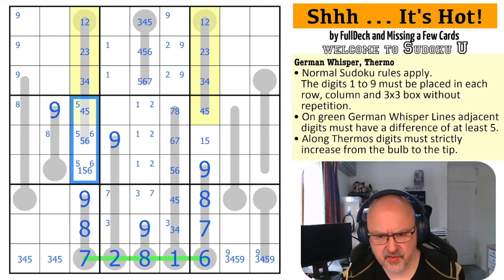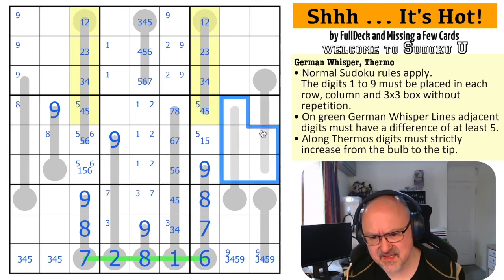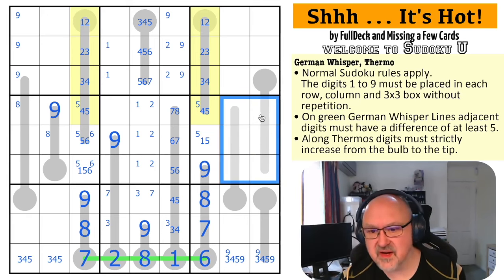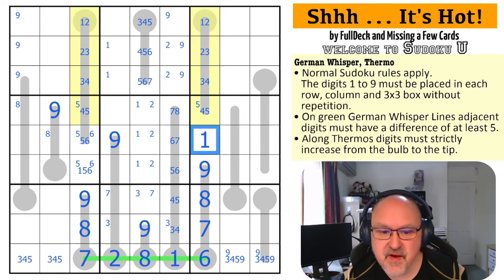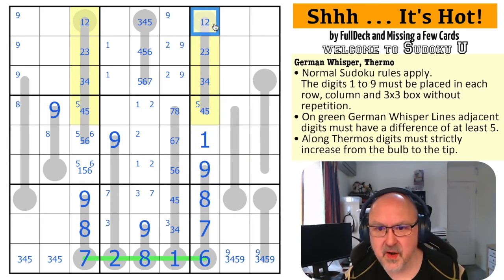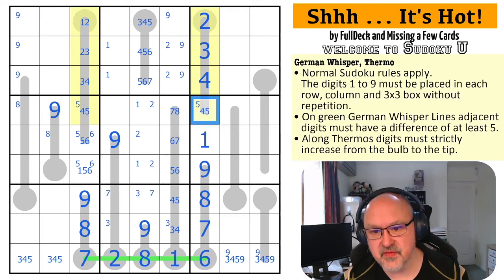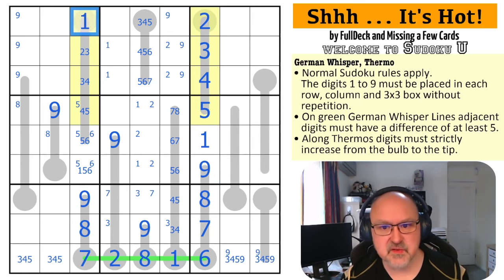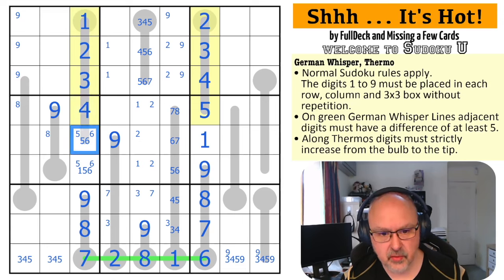Five is in one of those - fine. Five is in one of those - fine. So five isn't in any of those. Where is one in this box? It's not in any of those - that's been there from the very beginning! This is the one, which makes this two, this three, this four, this five. For all the people screaming at me - you were right. This is one, this is two, this is three, this is four. This is a five-six pair.